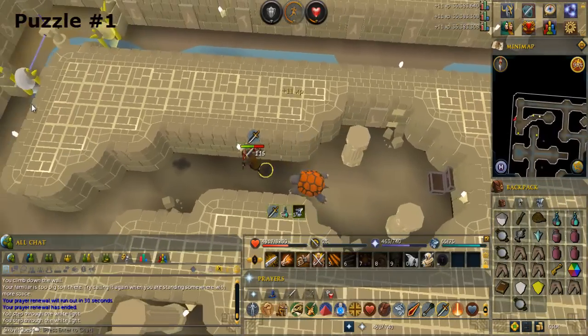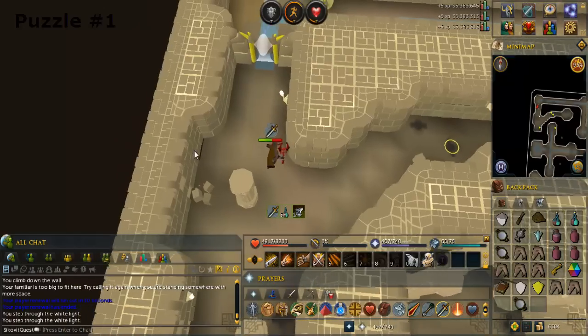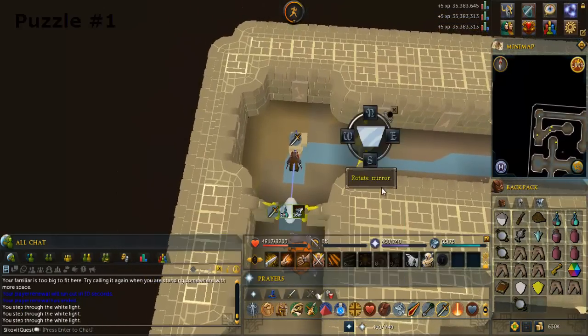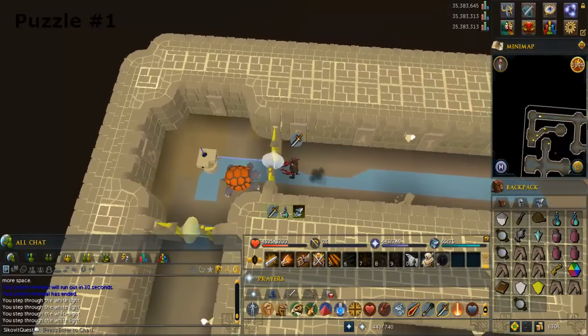Pass through the light door, search the pillar and rotate the mirror so the light beam goes east, then go back to the staircase that leads up to the next floor.